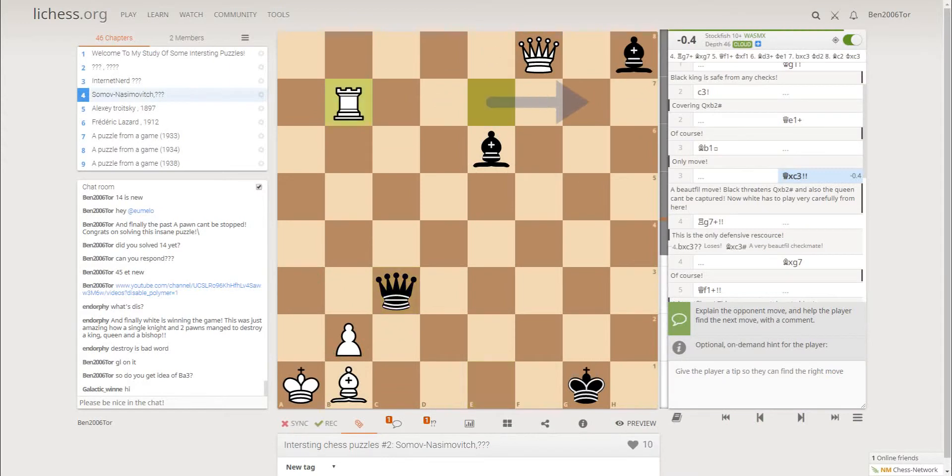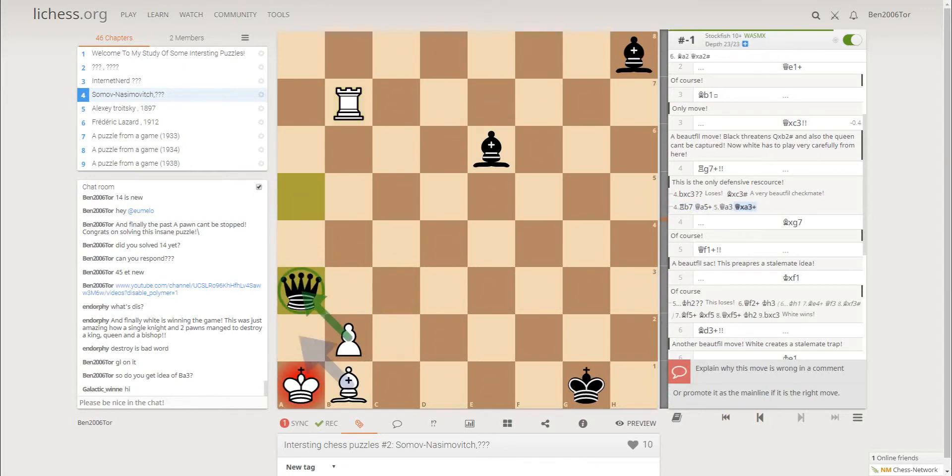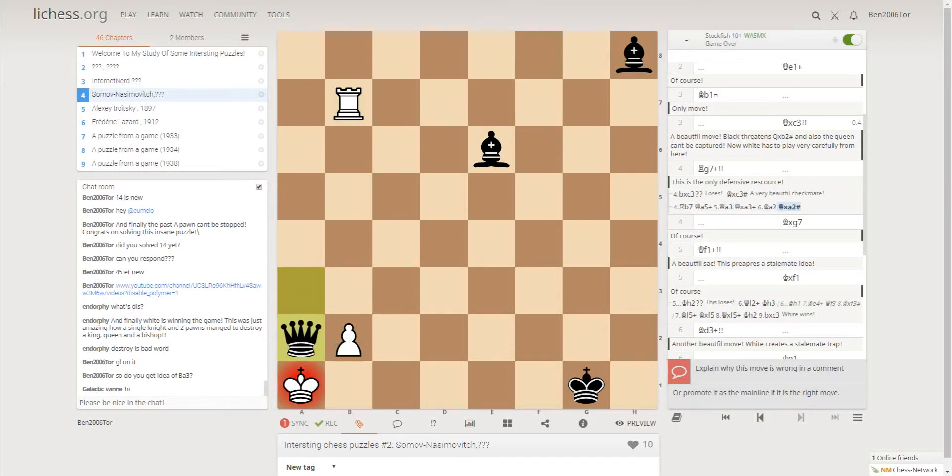If Qxc3, then Qxc3, Qxc3 — the queens keep trading — and after the exchange White will get checkmated.